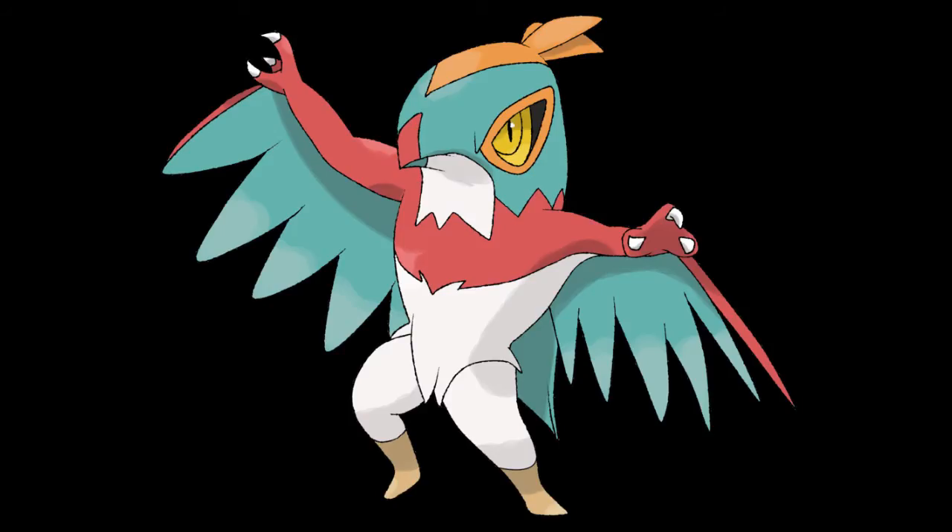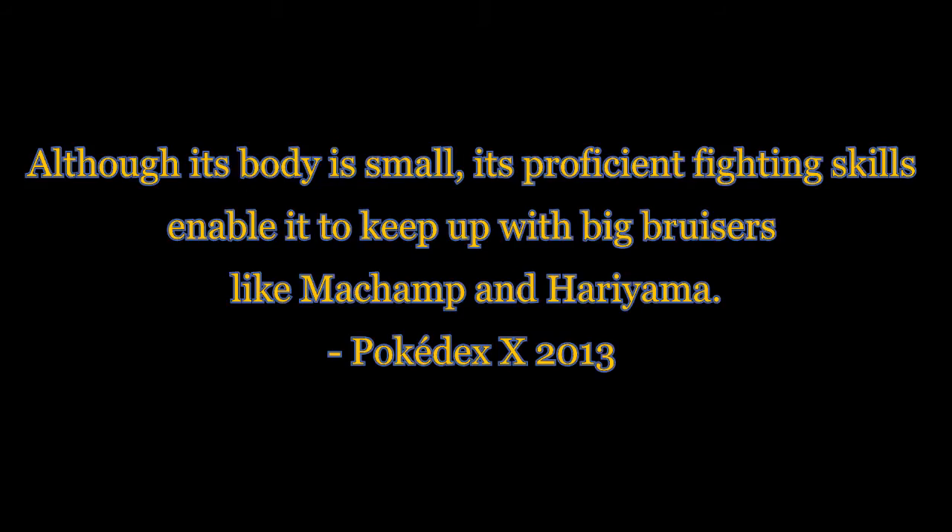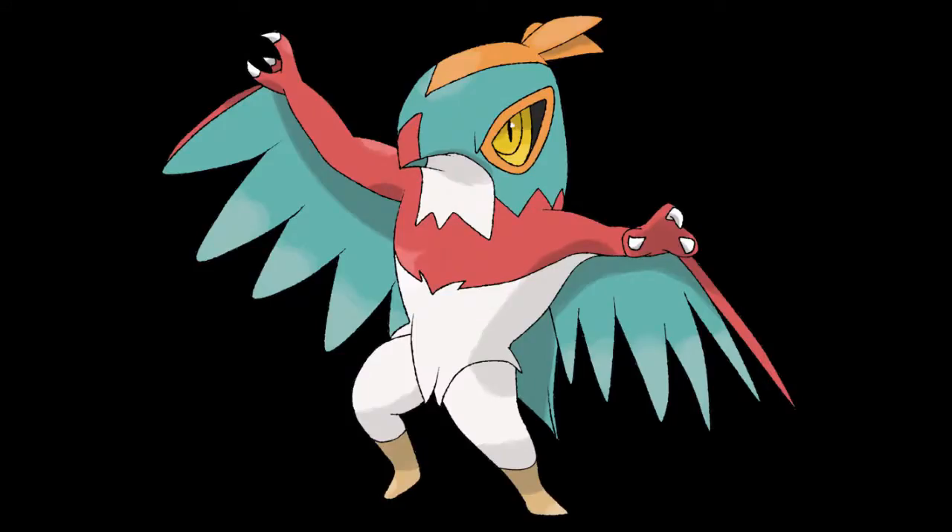Hawlucha. One of the newer generation six flying and fighting types, which is a pretty rare type itself. Hawlucha has to a degree become popular, but not really as much as it should have. As stated in the Pokemon X Pokedex, although its body is small, its proficient fighting skills enable it to keep up with big bruisers like Machamp and Hariyama. So it's pretty much powerful enough to go against a Machamp, which is very, very good in the Kanto region, and Hariyama to a degree — Hariyama can do work sometimes.